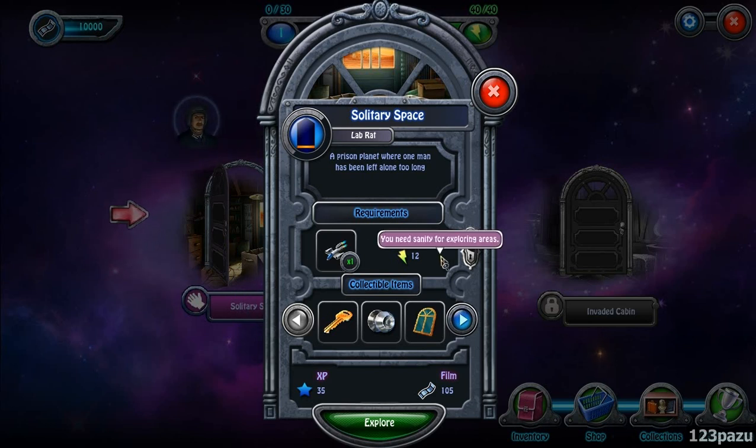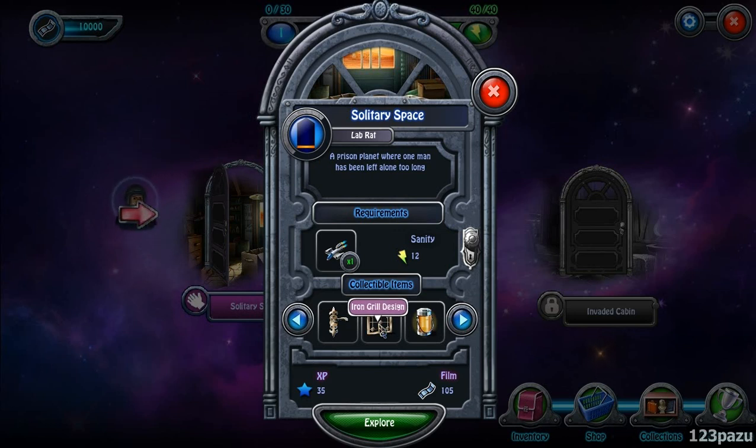Spaceship. Sanity. Collectible items: a golden key, silver knob, wooden window frame, iron door handle, iron reel design, modern lantern, and a spaceship.